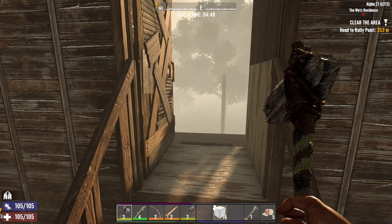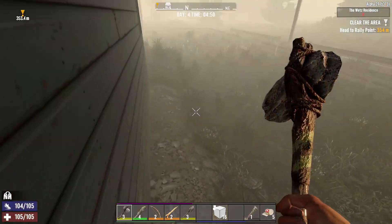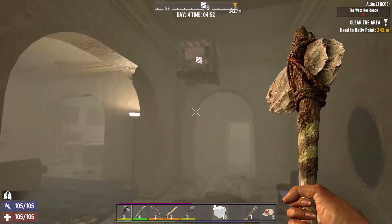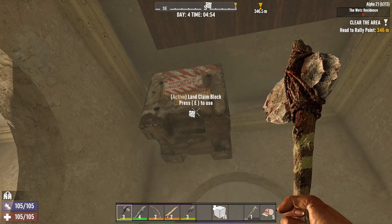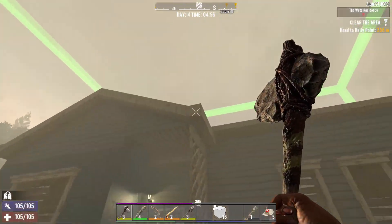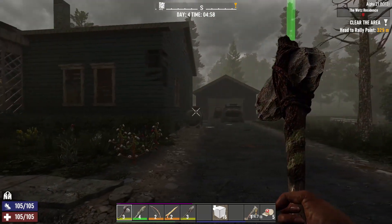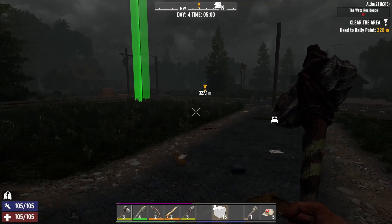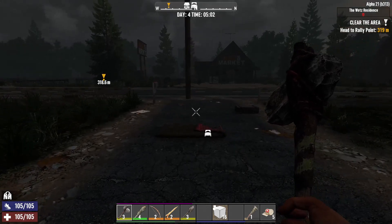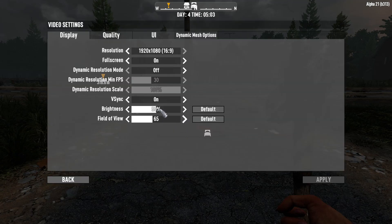Let's get started. First thing I want to do is run inside the house real quick and turn on Show Bounds — that way it's just a nice easy marker for me when I'm running back towards the house, to know where it is. Oh my goodness, it is getting rainy, so let's change the brightness here just a little bit.